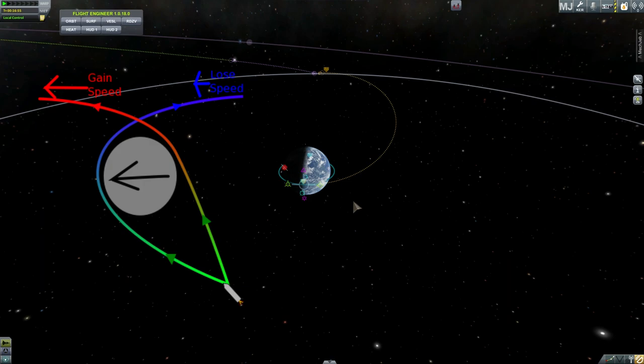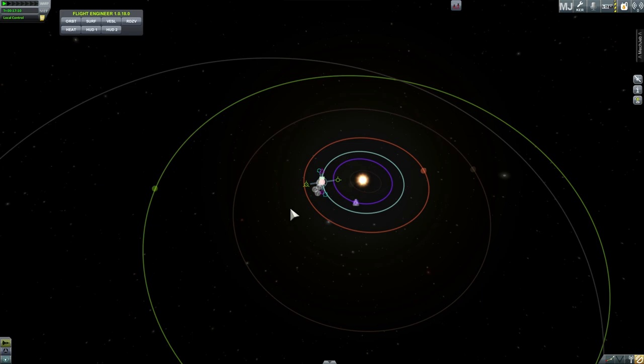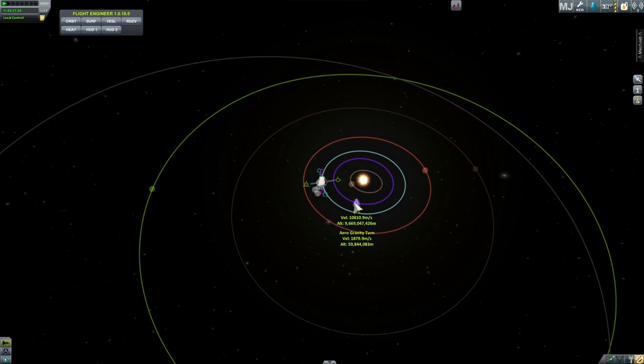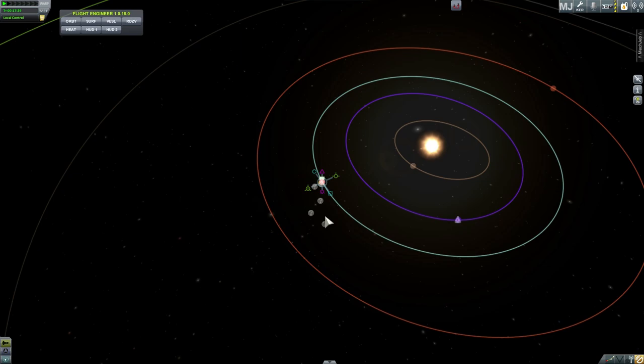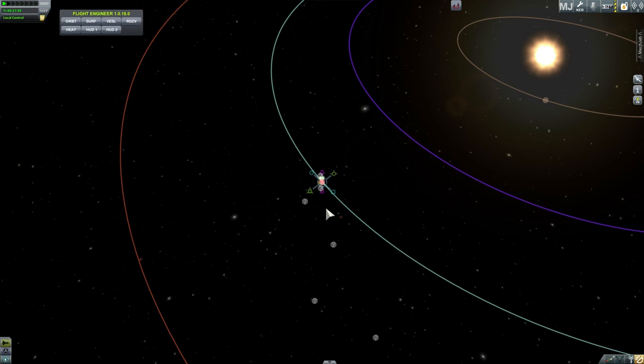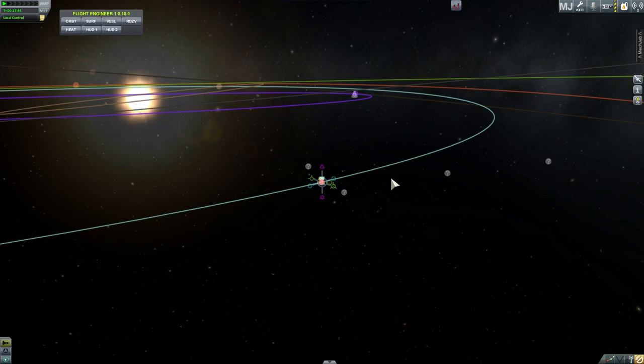This is also known as a slingshot maneuver — it's a more advanced maneuver that a lot of Kerbal Space Program enthusiasts learn early on but it's really hard to master. Once you do master it, you'll realize it saves you a lot of fuel. For example, one of the easiest ways of reaching Jool is to first pass by Eve, get some extra speed from Eve's gravitational assist, and then using this slingshot maneuver you'll be able to reach a lot closer to Jool, saving at least 2000 m/s delta-V. You can do this several times and reach Jool using almost no fuel at all, but it does require calculating a specific time window.